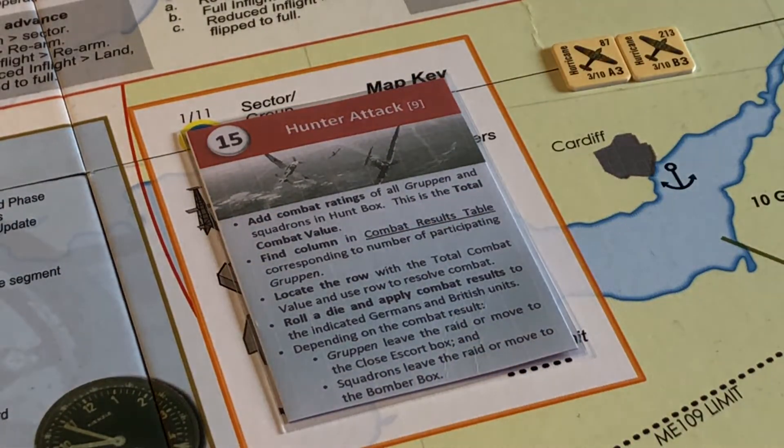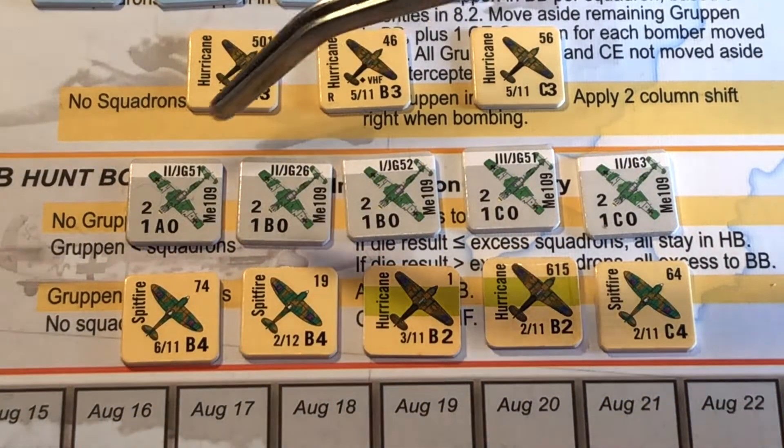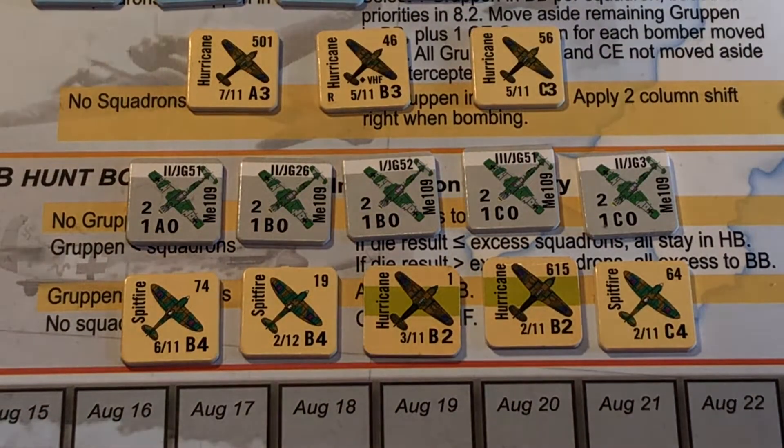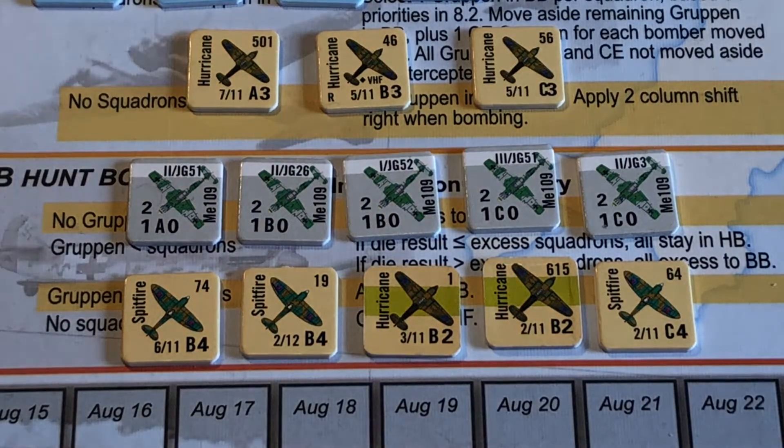Hunter Attack. Add Combat Ratings and roll dice. Hunter Attack — let's roll the dice first. Keep it low. That is not low — that is a six. So we've got to remember we've got the shift up the row, which we're really going to need now. There's nothing for us. We've got 4, 8, 10, 12, 16 combat value. And we do have 5 grouping though. So 5 with 16 is not too bad. It's just a pity it was a 6. So we're in the D row.